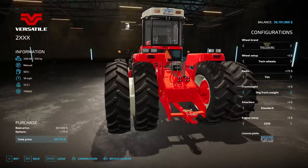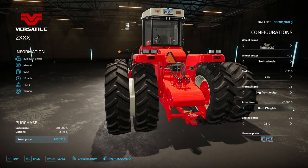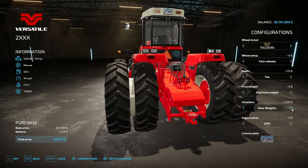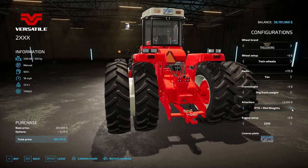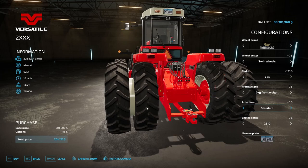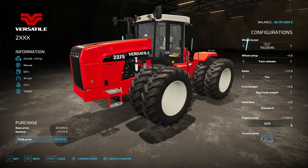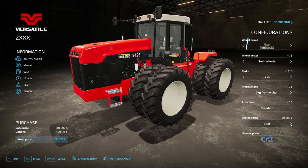Weight options: none, 270, 390, 510, 630, 750, 1230, and back to zero. Attacher configs include standard mid weights, both weights, rear weights, PTO, and PTO with mid weights. Three-point back to standard. Engine setup: 310, 360, 375, 425, and 500 horsepower.